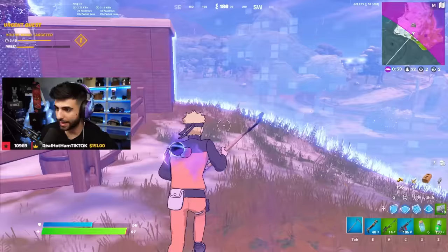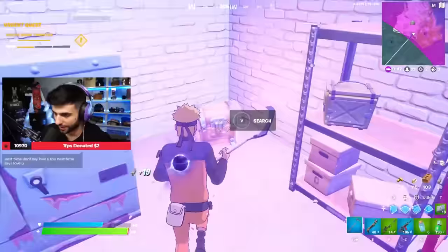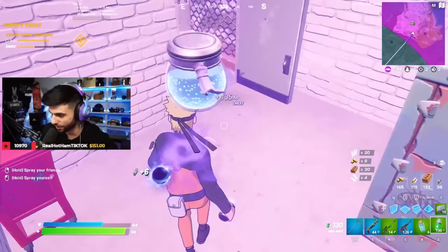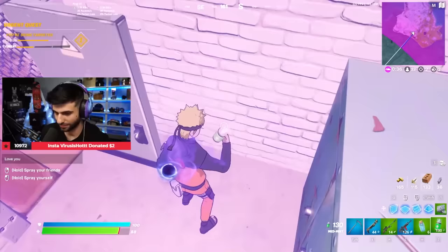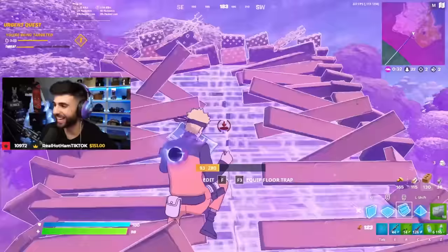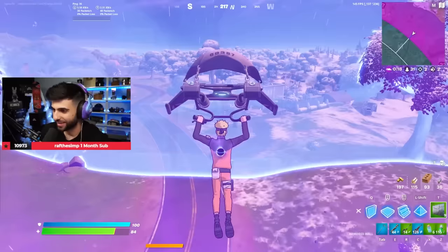The question is, am I going to die to the storm? I have a launch pad, but can I use the mist to heal in the storm? Yeah, I'm spraying myself with it. So it has like a total of 150 health. I'm spraying myself with the mist. This is going to be a sweaty, sweaty match.